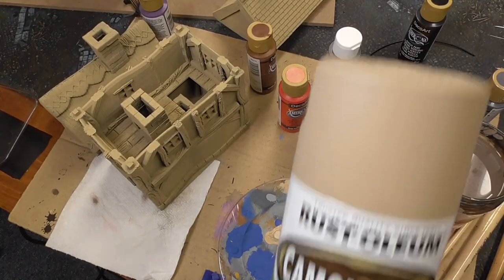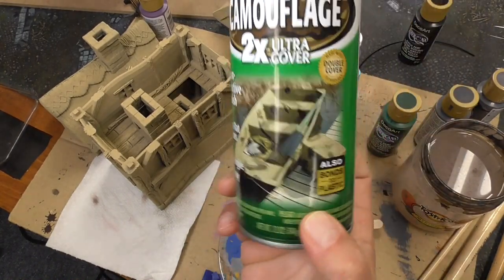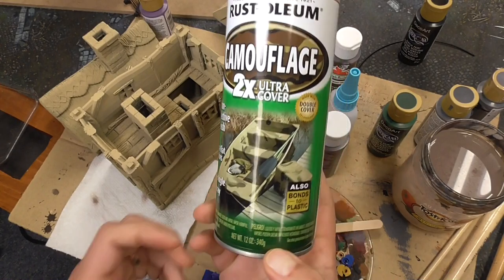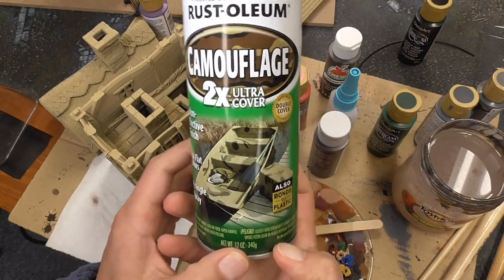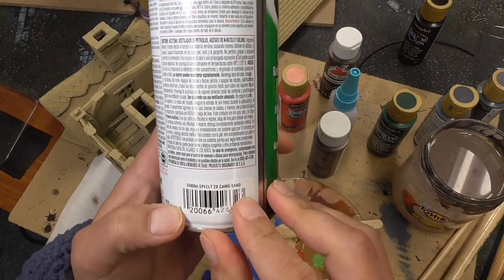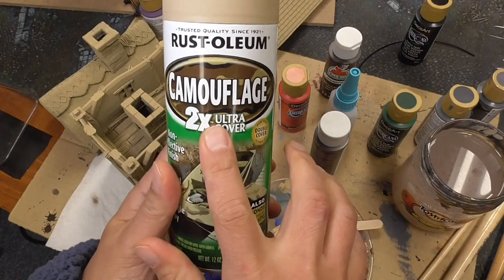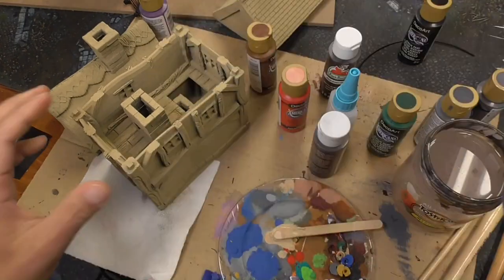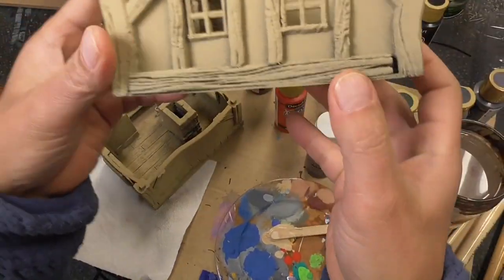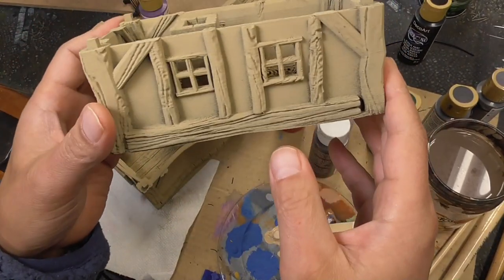Alright, so the first difference is I used a different base coat for my primer. This is Rust-Oleum Camouflage 2x Ultra Cover in Camo Sand. The reason I like the Camouflage version is that it is ultra matte — as you can see here, there is no gloss or shine to it at all, which I really like.